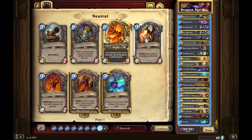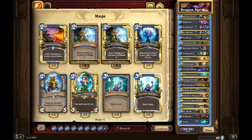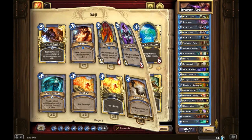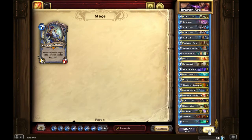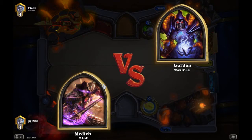Other variations could swap in Alexstrasza or different secrets. I run two Ice Barriers to slow aggression and keep myself alive, one Duplicate, and one Ice Block. I might consider one Blizzard, another Flamestrike, or another Water Elemental. There are a lot of options, but this is the list that's been really effective for me. Now I'll show you two full gameplays.